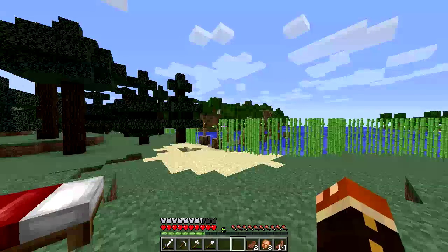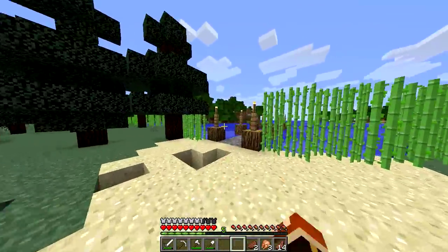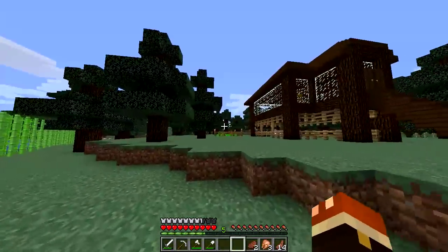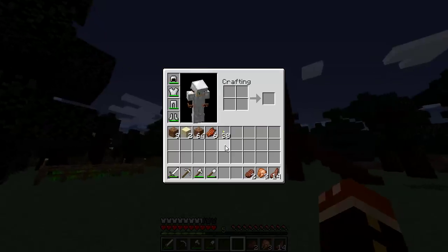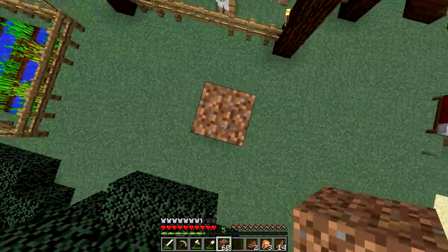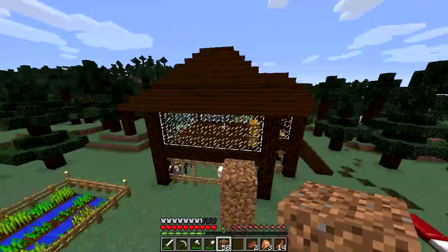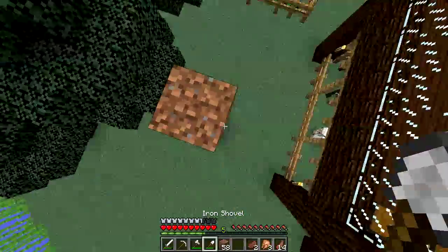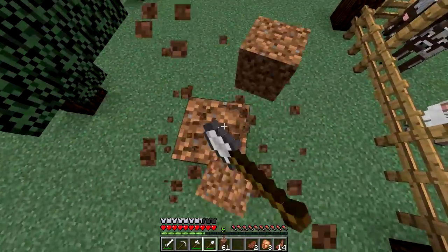But firstly, before we do anything, there are a few things that I've done at my house that I would like to show off to you guys. The first of which is I've completed the roof on my house. So if you can see there's now a roof - if we go up and jump into this tree here, you can see that we have completed the roof. It looks very, very good and I'm very glad with how it turned out.